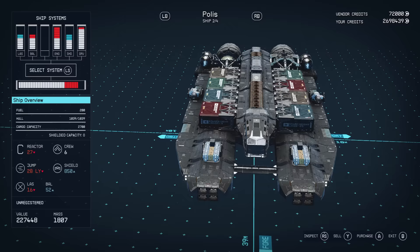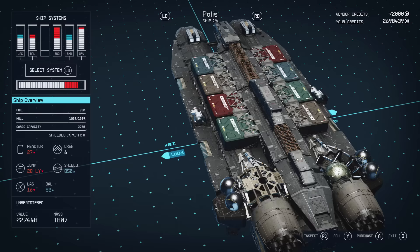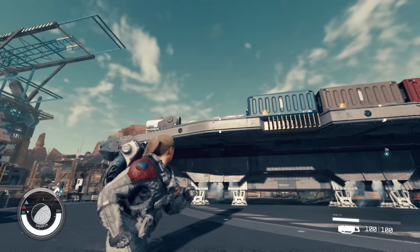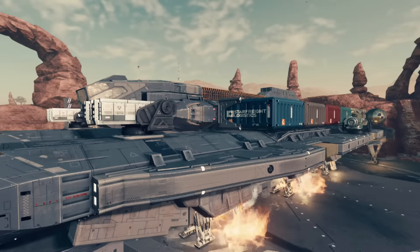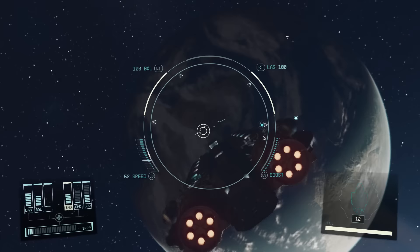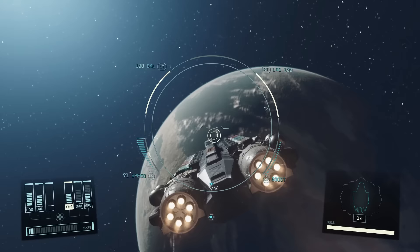It's similar to the Dragonfire 2 in that it's not really designed for fighting, with weak lasers and middle-of-the-road ballistics, but it's also cheaper than the Dragonfire 2 at 227,448 credits. So you can save around 70,000 credits if you're willing to sacrifice a bit of firepower. It definitely looks dangerous anyway, with two massive cannons on the front and two equally massive cannons on the back.